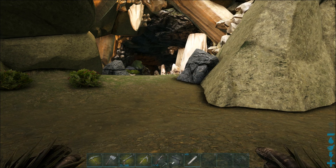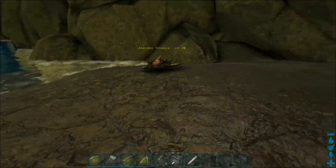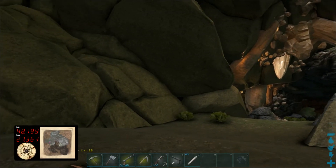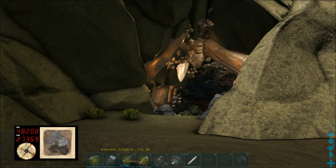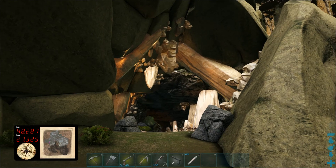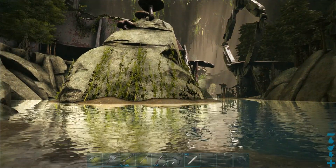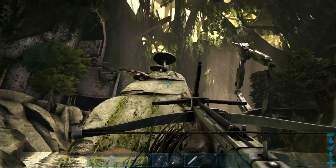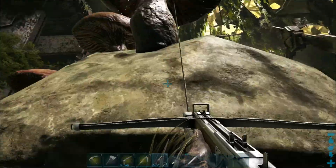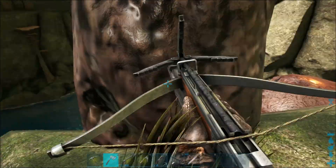I'm going to show you the quickest and easiest way to get in and out of this cave. So far, this one is probably the easiest artifact cave. I'll bring up my GPS mod to show you the exact coordinates — the entrance is at 48, 27. You can spot it because of the giant crystals there.